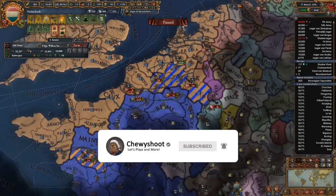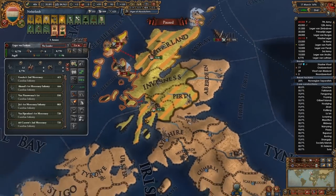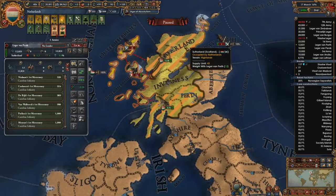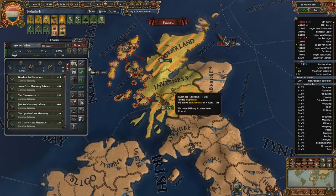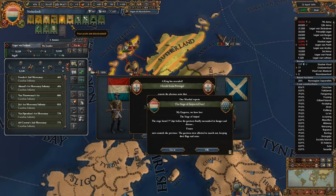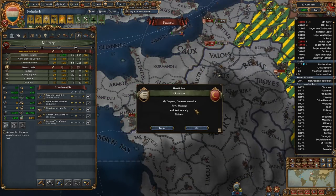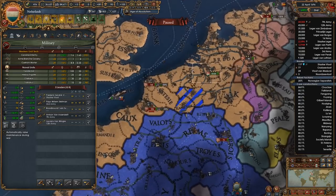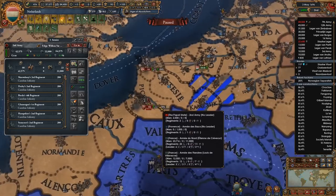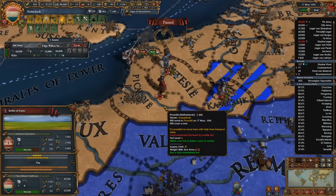Much better — we'll probably just separate peace Scotland. His capital is being sieged by rebels which is kind of funny. Lost the siege of Anjou of course we did. He's got five maneuver so if they don't reinforce they're going to take a river crossing, but they're going to reinforce because they force march everything.